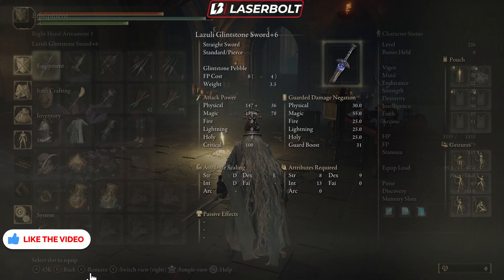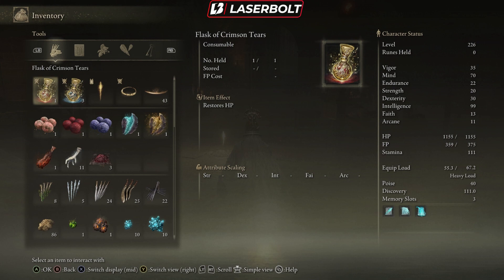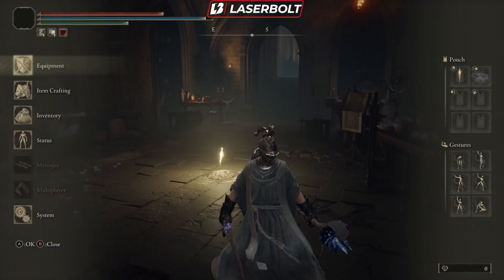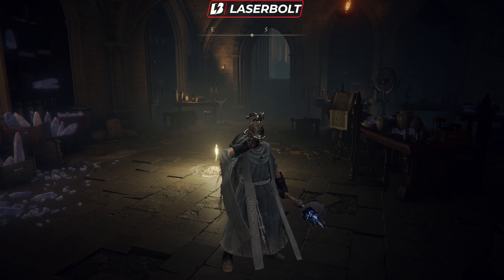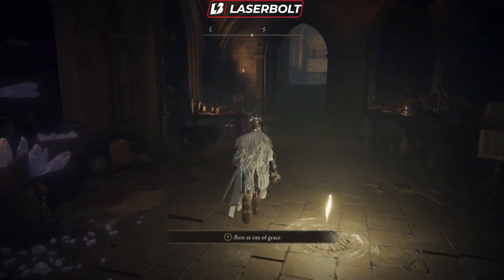Before you do this, here's a quick tip: go to your inventory and check if you have an item called Silver Pickled Fowl Foot. You can craft this or find it in the environment. It temporarily boosts item discoverability and lasts until you rest at a Site of Grace. I'm going to pop one of these now to increase our discoverability.